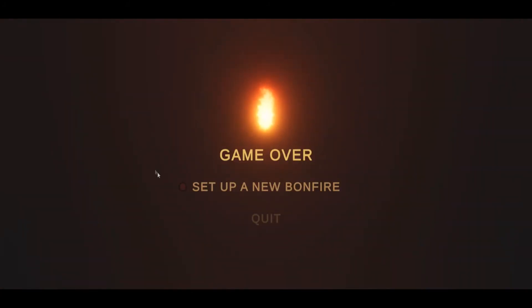The game over screen is very simple: there is fire in the center, the game over text, and two options to restart the challenge or quit the game. Using the up and down keys, it's easy to switch between options, and the selected option is a bit brighter to be easily distinguishable.